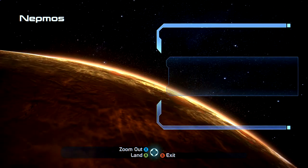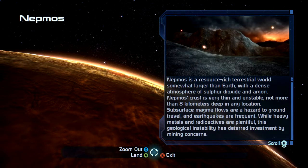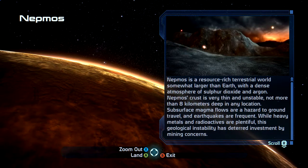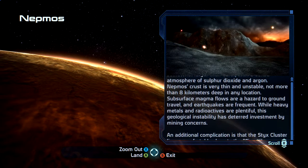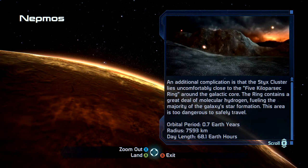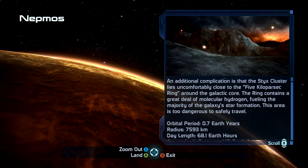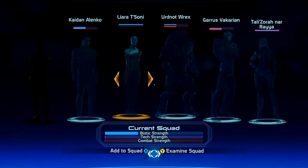Let's go to Nepmos. Nepmos is a resource-rich terrestrial world somewhat larger than Earth, with a dense atmosphere of sulfur dioxide and argon. Nepmos' crust is very thin and unstable — not more than 8 kilometers deep in any location. Subsurface magma flows are a hazard to ground travel and earthquakes are frequent. While heavy metals and radioactives are plentiful, this geological instability has deterred investment by mining concerns. An additional complication is that the Styx cluster lies uncomfortably close to the 5 kiloparsec ring around the galactic core, which contains a great deal of molecular hydrogen fueling the majority of the galaxy's star formation. This area is too dangerous to safely travel.